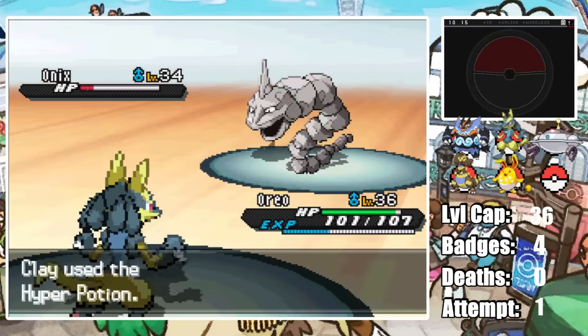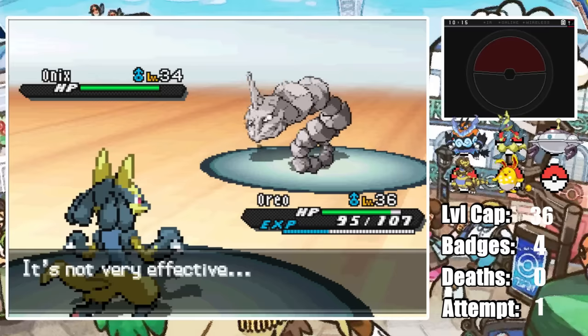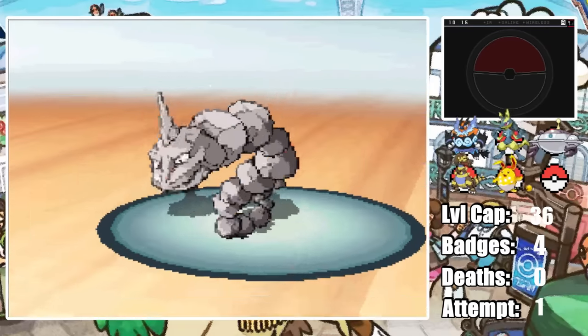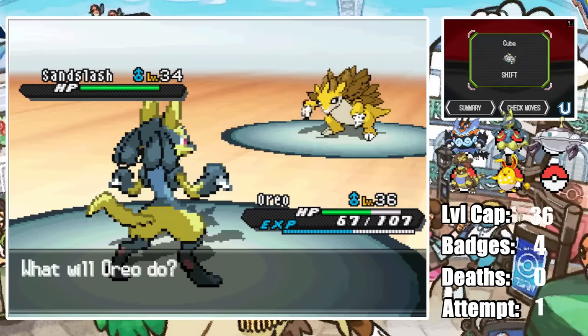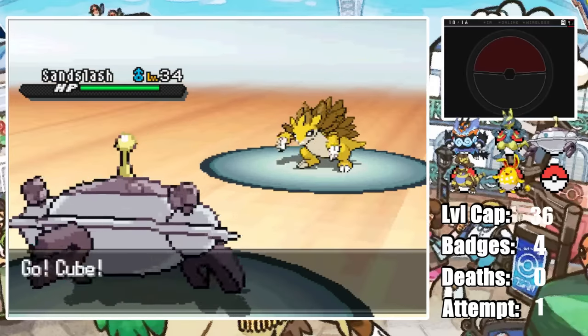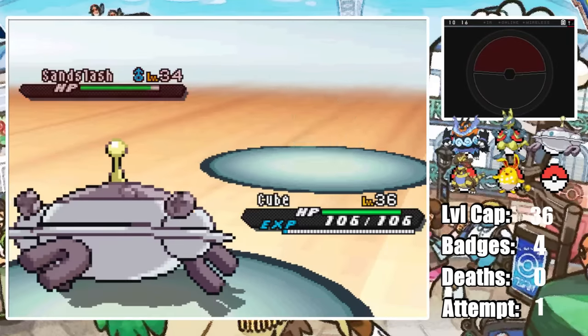I know Clay will heal here so I go for a Work Up as Clay does use a Hyper Potion. Onix lands another Rock Slide as our Force Palm is now a clean two-hit KO. But then Onix explodes, which does little damage due to our Steel typing and Onix's poor attack stat. Clay brings in Sandslash so I send in Cube on the Bulldoze — which might seem like the biggest throw of the century, but Cube is holding an Air Balloon which allows us to avoid Ground-type moves, giving us a free switch.